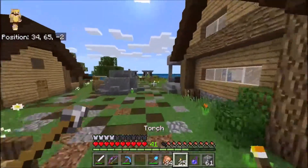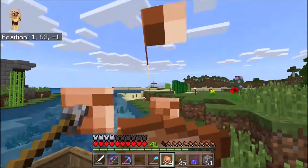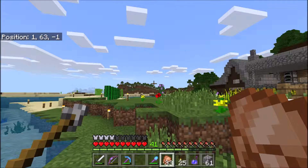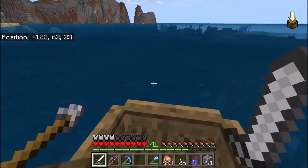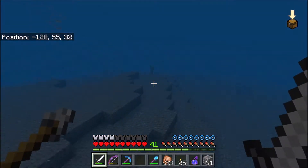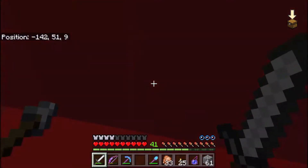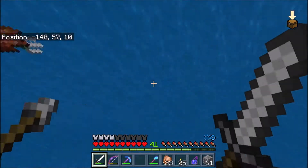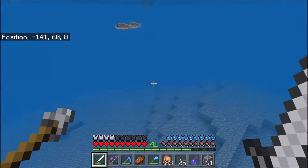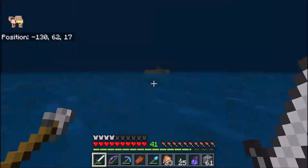I threw my gunpowder away and kind of wasted a potion, not totally wasted though. I found Depth Strider — it should be around about here. I don't think I'll need a water breathing potion actually. Let me kill these drowned guys off. They're giving me a trident — give me that! It's a trident and it's in pretty good health.